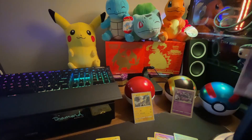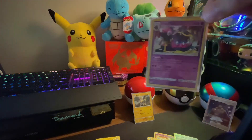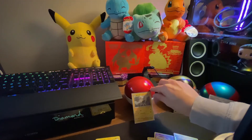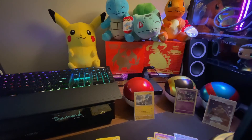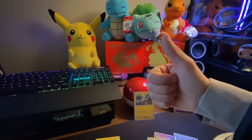Alright guys, there we go. These are the cards we got: the Leon trainer full art card, the Muk holographic, the Boltund holographic, and a few other nice cards. If you guys have been liking the videos, once again drop a thumbs up, comment and let us know what you guys have been getting in your packs, and we'll see you in the next one.